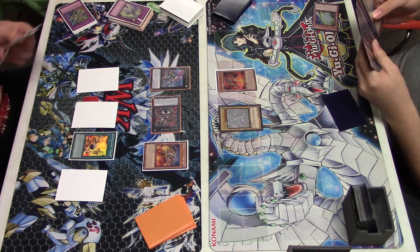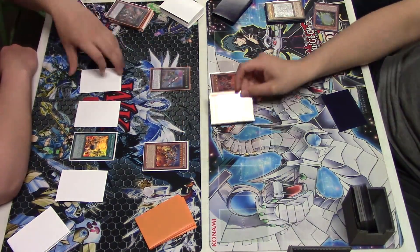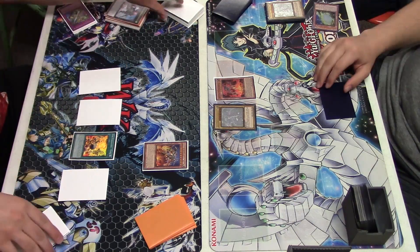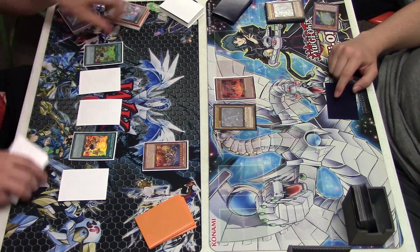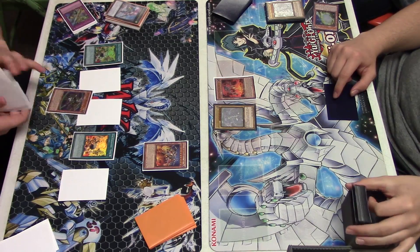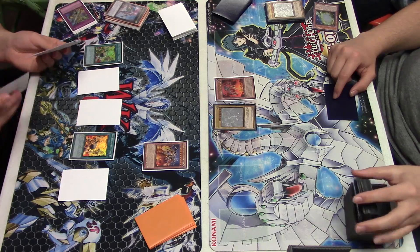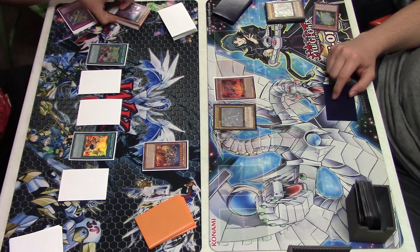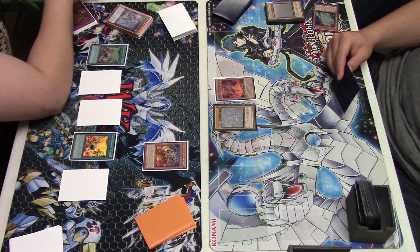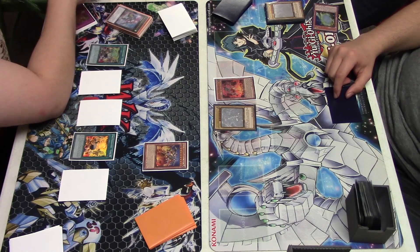I can't attack obviously, but during his next turn I obviously have to get rid of one of the Blue Eyes. Thankfully he doesn't have Return of the Dragon Lords in grave to protect it. He's not able to go into a Rank 8, which is what I wanted to keep him from doing, and the Strike's going to stop that Stone from adding something back to his hand.